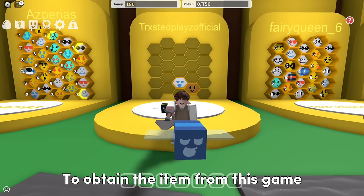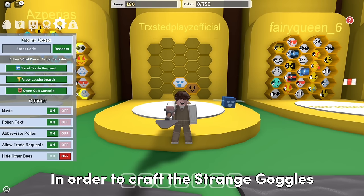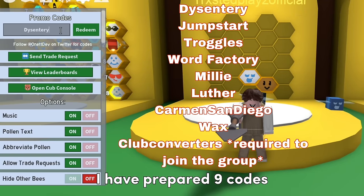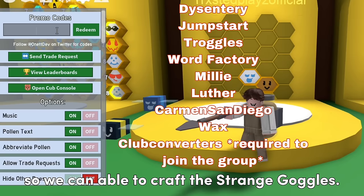To obtain the item from this game, you have to craft Strange Goggles and complete the computer event. In order to craft the Strange Goggles, you will need a micro-converter, 7-pronged cogs, and 77 honey. To get them easily, I have prepared 9 codes for you to use. Just enter all the codes I have shown you so we can craft the Strange Goggles.